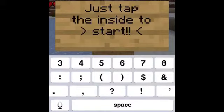Just tap the nether reactor core to start. You don't need to tap it with a diamond sword or an iron sword or whatever — that's just a myth. You can tap it with anything.